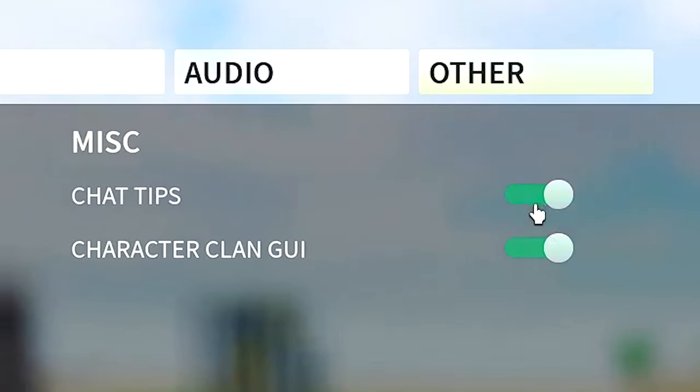The last tab is Other. The only setting I disable here is Chat Tips. These are great when you're starting out, but as you become more of an advanced player, they kind of just become pointless.